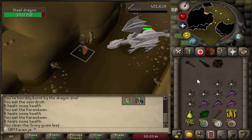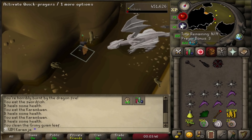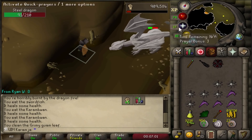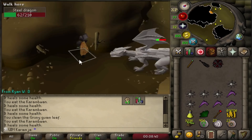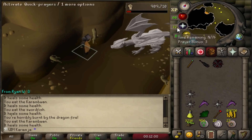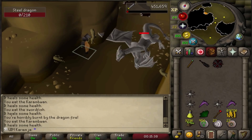No anti-dragon shield required. You can do this with melee only - if you try range and mage I believe it doesn't work. But that's how I killed steel dragons without a shield. If you ever want to do it, this is the way to do it.